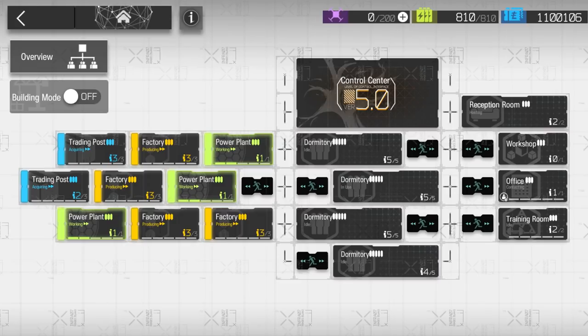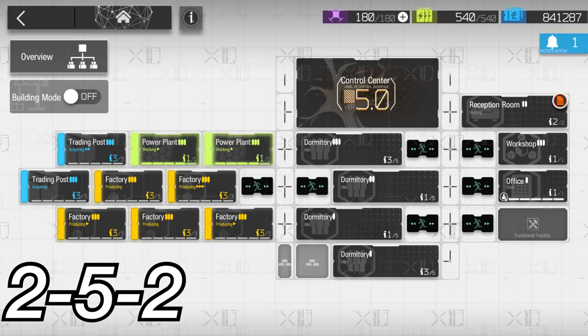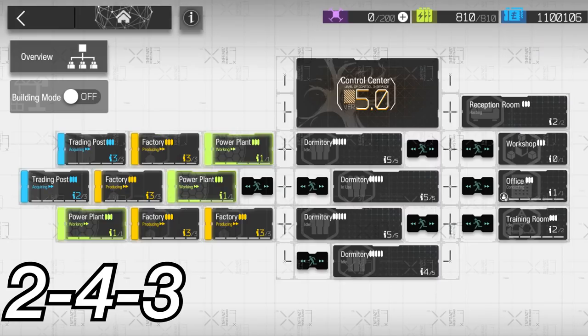Now let's talk about the base. To keep this simple: the base arrangements ranked by efficiency are as follows. 252 — meaning 2 trading posts, 5 factories and 2 power plants — has the best overall efficiency for everyone, free-to-play or pay-to-play. To get more details about how to set this up, you can ask people in my Discord server or reference the links in the description. 243 often looked like the best efficiency when Arknights first started and many old content creators stated it was the best. But now it actually isn't, as tested by much of the CN and EN community. Its only benefit is that it is aesthetically pleasing — maxing everything out — but it doesn't give the highest returns.